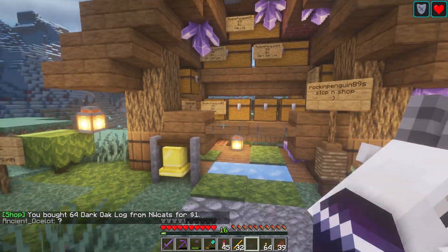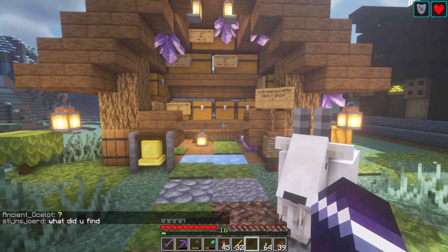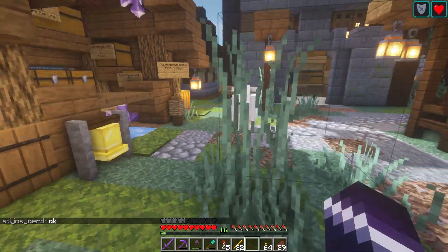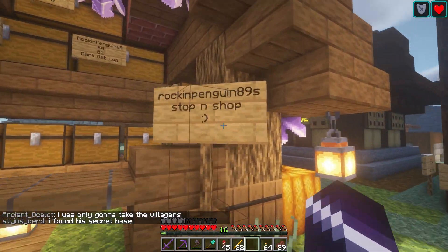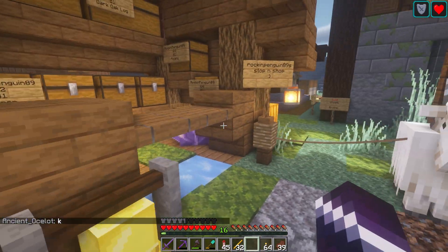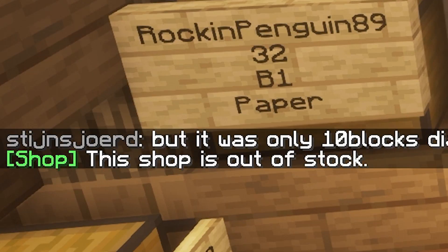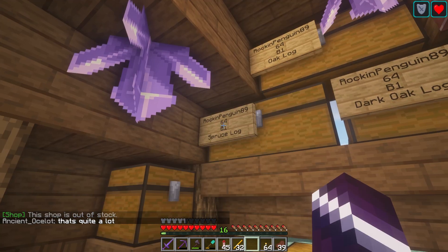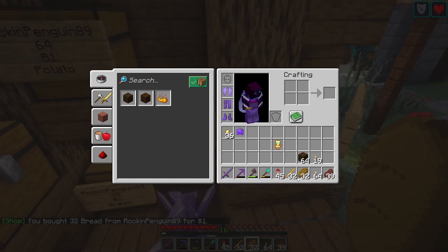Let's go to probably the best looking shop in all of Spawn. It's from RockingPenguin89, the new helper here on the server. We actually got two new helpers — RockingPenguin89 and Dustmob — the two new staff members here on the server. Here we have RockingPenguin89's Stop and Shop. It looks so nice, I really love the design. They're selling bones, emeralds, spruce log — which is out of stock, and I really need that — oak log, bread, carrot, and potato. RockingPenguin, if you are watching this video, please restock the spruce. I need lots of spruce.